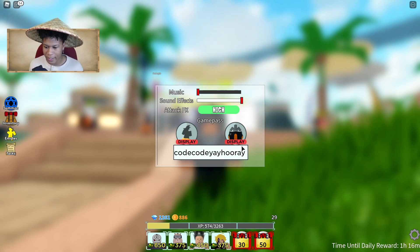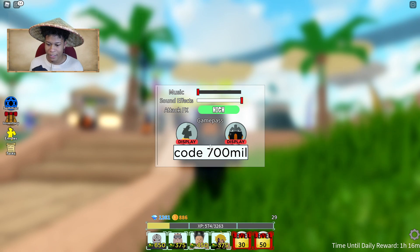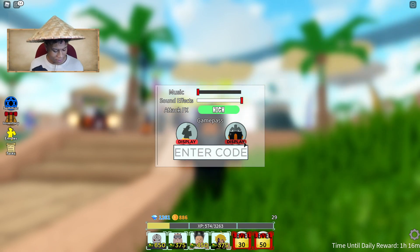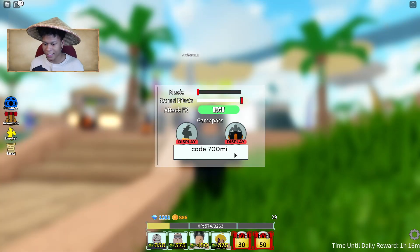Let's go ahead and move on to our second code, which is 'code700mil'. Go here, delete that space after — and it didn't work. I think I gotta fix it. What the heck, I think I gotta fix it.